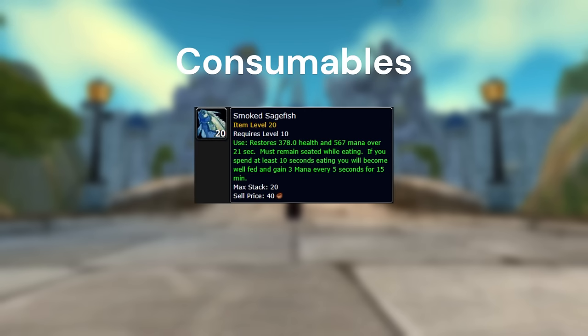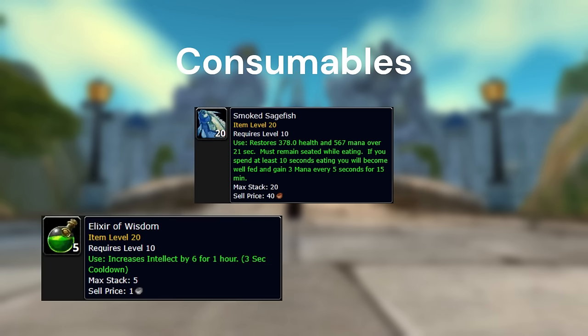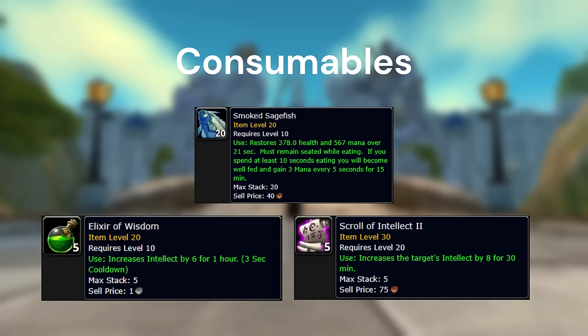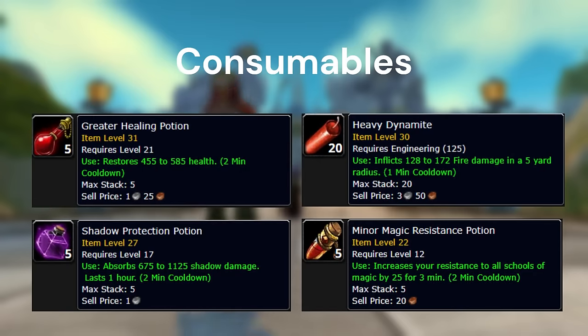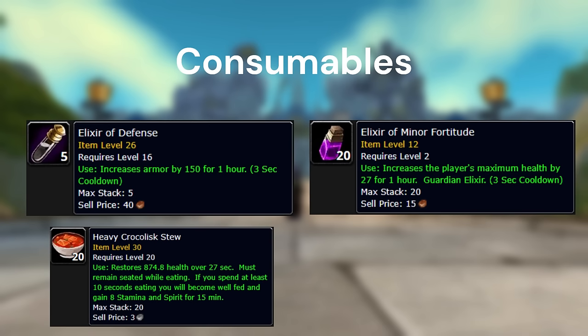For food, use Smoked Sagefish for 3 MP5. If you're missing a mage in your group, replace that Arcane Intellect buff with either an Elixir of Wisdom or a Scroll of Intellect. There are also some utility and survivability consumables — none of these are mandatory but they're nice to have if you have the gold to buy them.